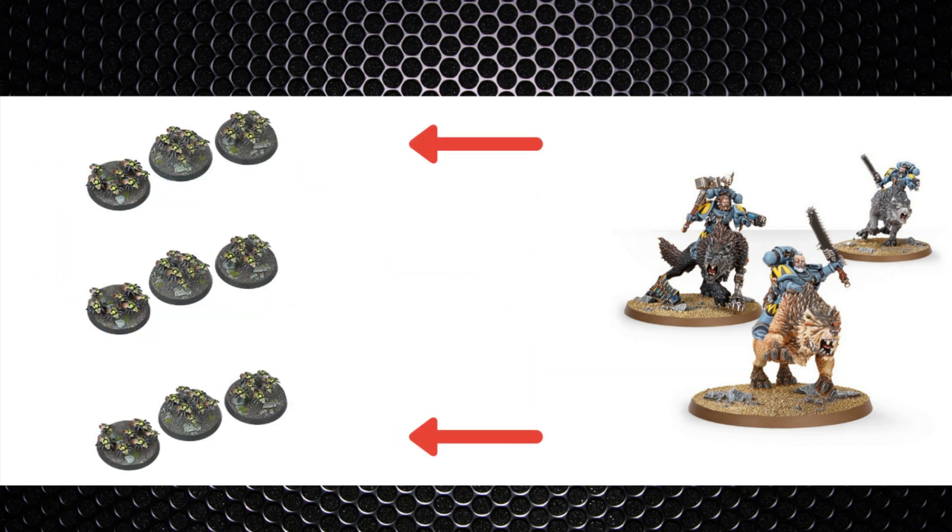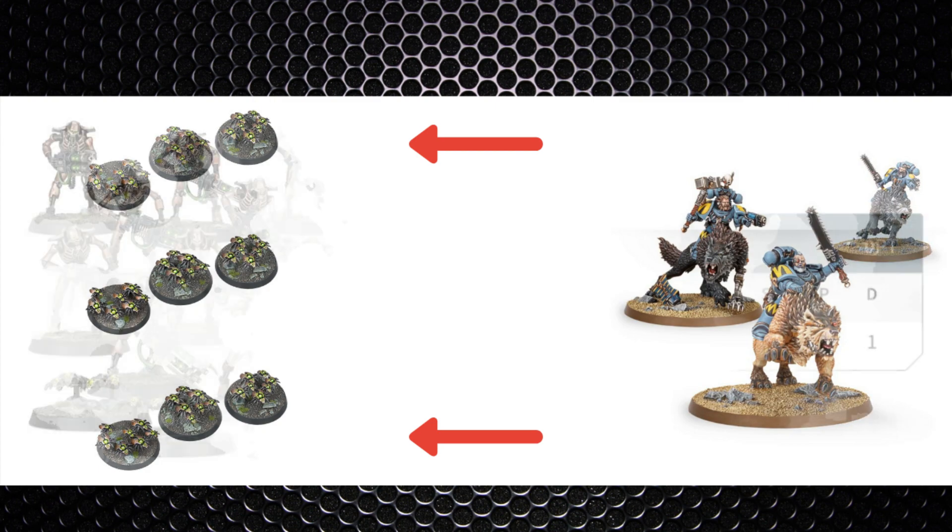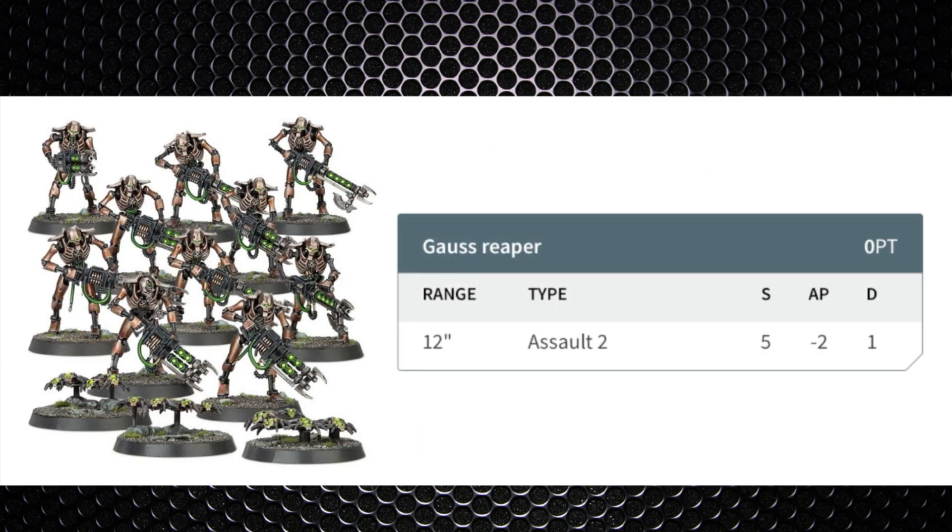To deal with Thunderwolf Cavalry, the standard approach is scarab screens — push them out front, let the Thunderwolves charge them, and don't charge the Thunderwolves yourself. Force them to waste a turn charging you; they might not even clear your scarabs. If the wolves are carrying storm shields, which they likely will be, high strength alone isn't going to cut it. You need plenty of ranged attacks, preferably not short range as they'll get charged in your turn if you haven't screened correctly. Toughness 5 means you need Strength 5 at minimum — warriors with reapers could work.